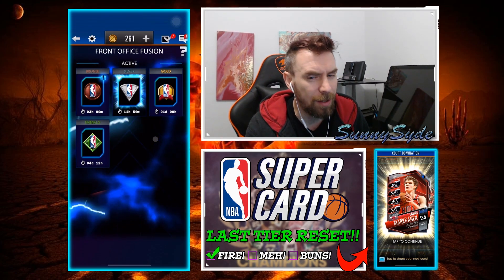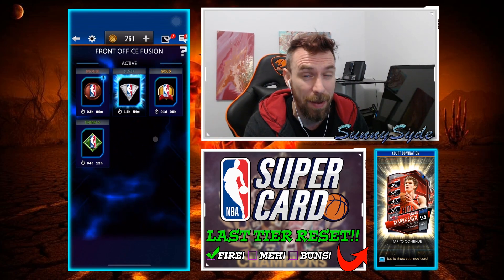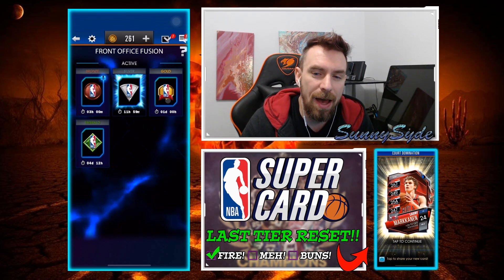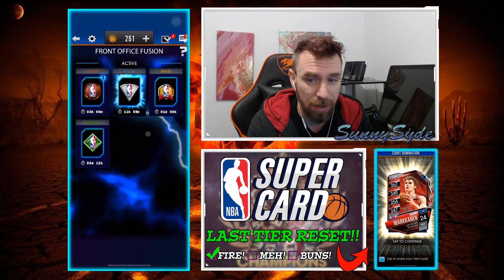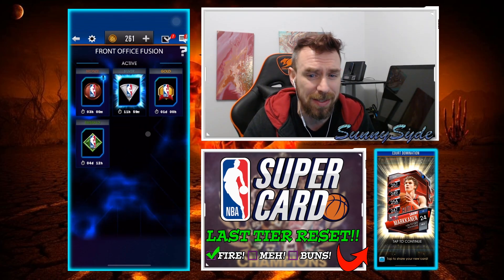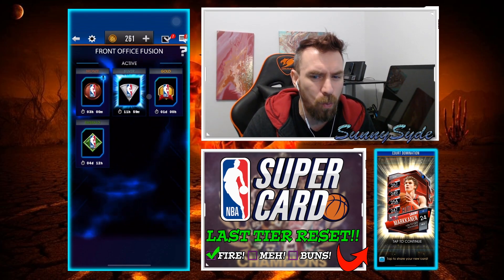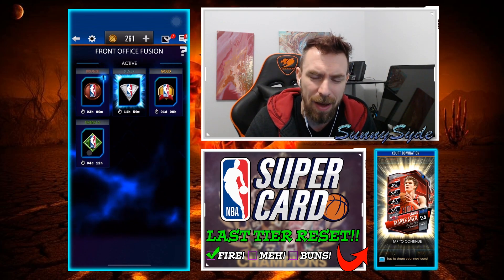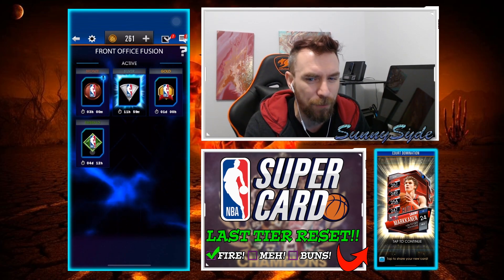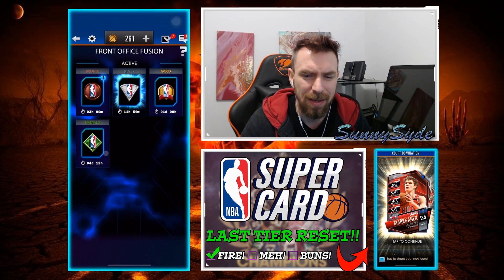It looks like the fusion time to finish costs about the same as in WWE. It looked like 12 hours was like 1,400 credits — that just seems insane. Over 1,500 credits for just 12 hours, half a day. I'm actually really disappointed — why is it only up to Emerald? We have Ruby tier, getting ready to drop the next tier in Amethyst, and they're only on Emerald. This goes 3 hours, 12 hours, one day, and then 4 days and 12 hours. There's no way it could jump from gold to Emerald and go from 1 day to 4 days — that just seems crazy.